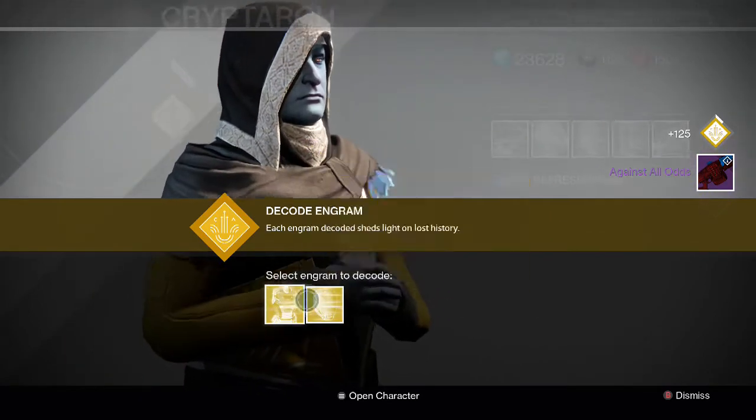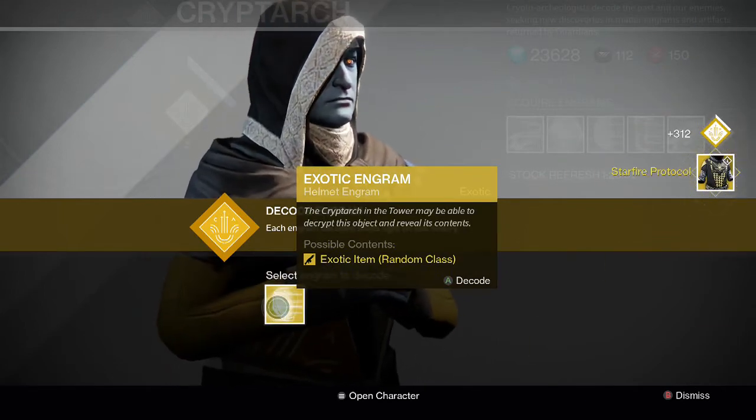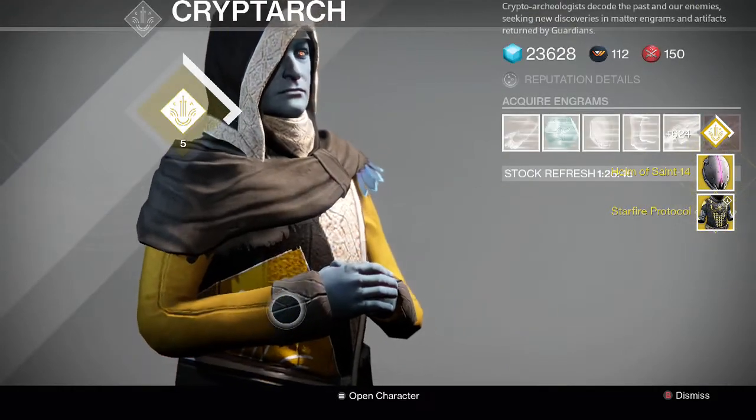So for the exotics — for the first one, the chest engram, we get a Starfire Protocol. And then finally for the helmet we get a Helm of Saint-14. So that's pretty cool.